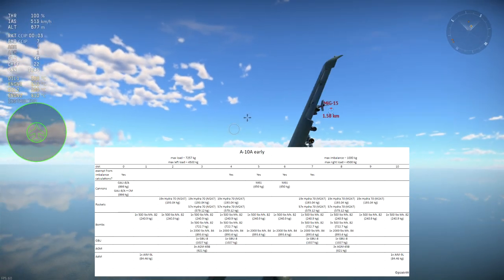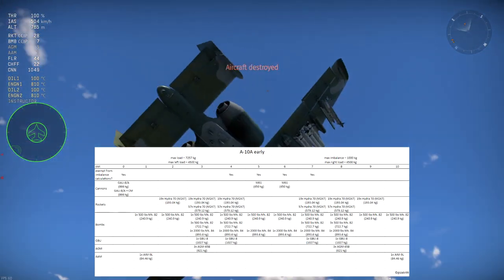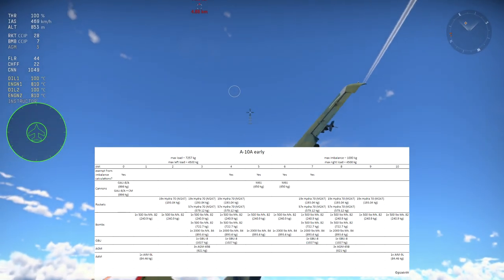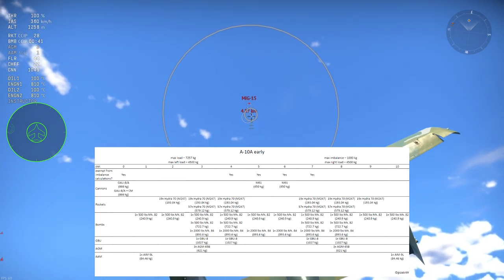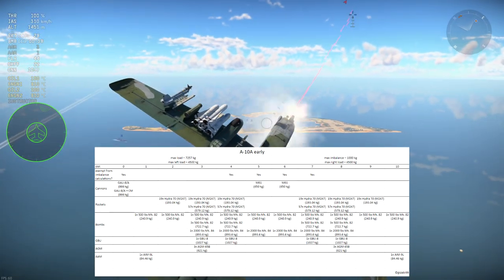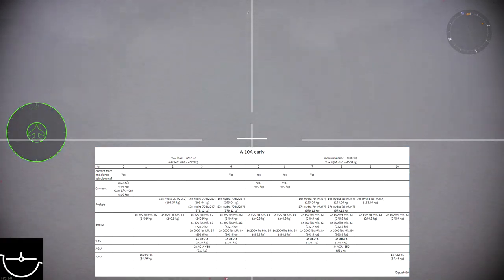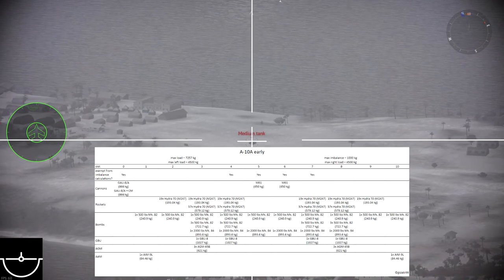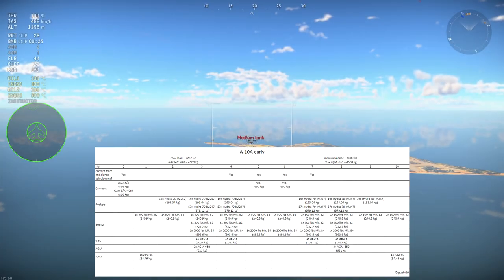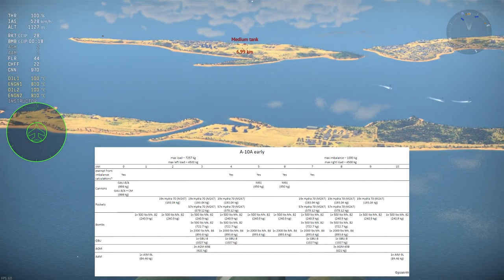So my guess is they're taken away from the balance equation because they're technically right in the center of the vehicle, so they wouldn't cause overbalance on one wing. You can generally see the trend — certain hardpoints are going to be for bombs, certain ones for rockets, certain ones for Sidewinders, and others for weapons like Mavericks. My guess is you'll be able to pick which slots you want certain things on, so if you want Mavericks you won't be able to bring the GBU-8 on the same pylon.